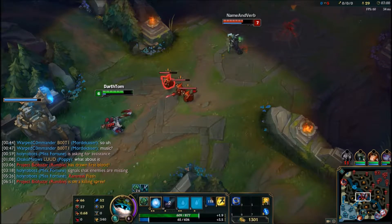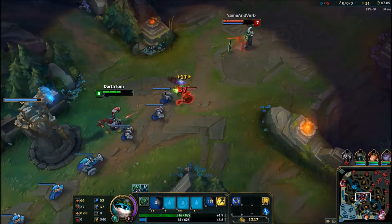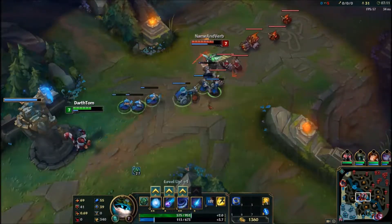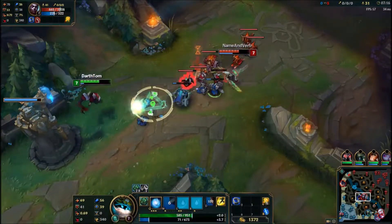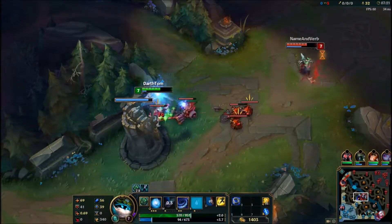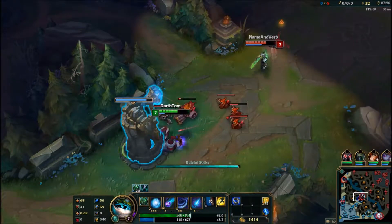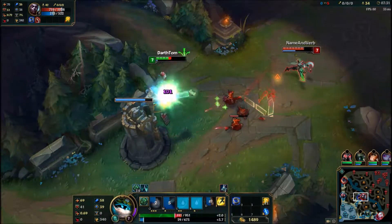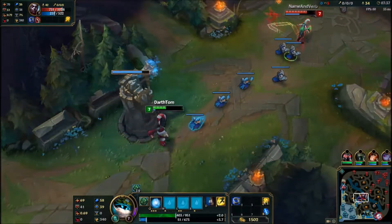Echo essentially allowed me to get stacks on him as much as I wanted. Really and truly this was not a good game for my team, especially the top and support. Poppy is more of a tanky champ than a support, so that was probably what spelled our doom.